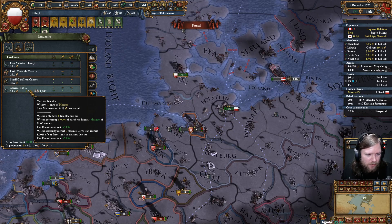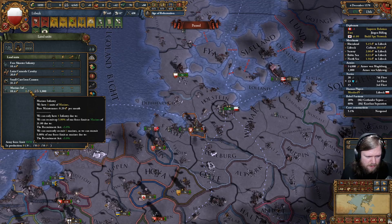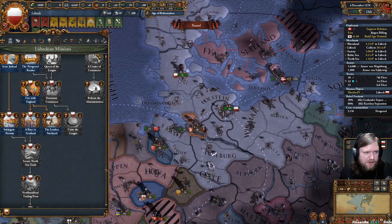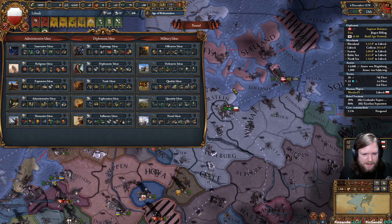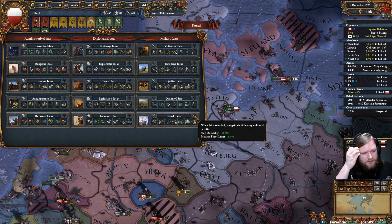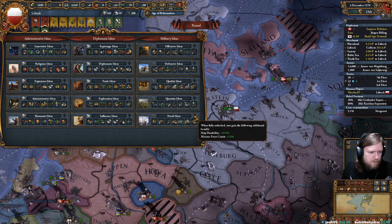At what point will we get another marine? That's just because we have the Recruitment Act. The next way to get more marines is by completing Naval Ideas, at which point we can get 10% — one every 20 force limit.